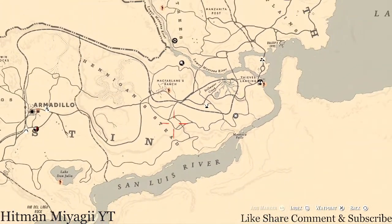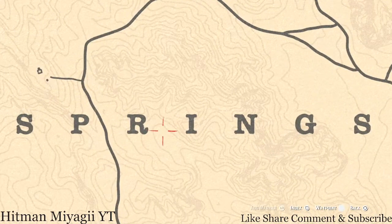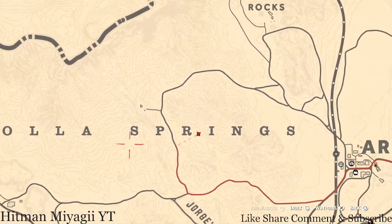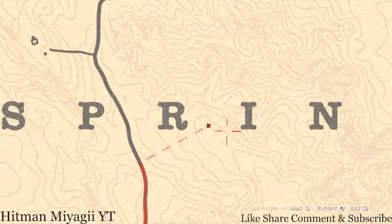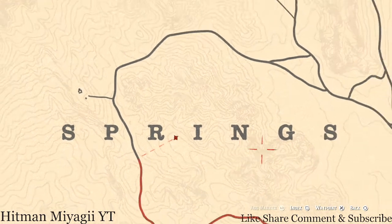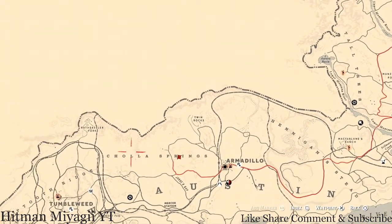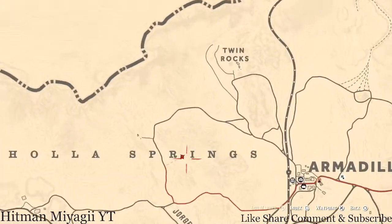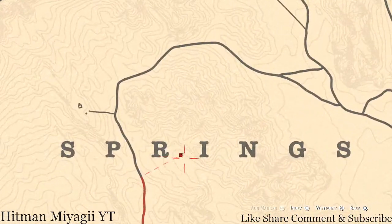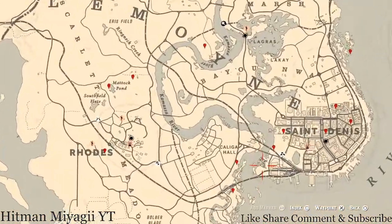Next is the Caribbean Rum antique alcohol bottle, which is right between the R and I of 'Springs' — right here on the ground in the dirt, directly in front of a small one-person tent. That's where you will find your Caribbean Rum antique alcohol bottle for today. That is right outside of Armadillo, in Cholla Springs, between the R and I.